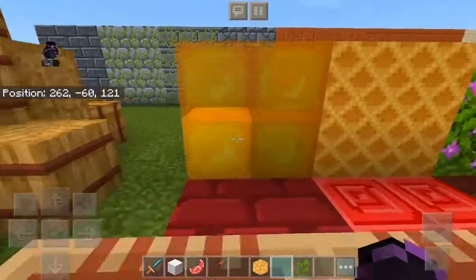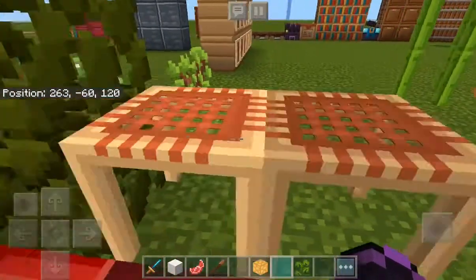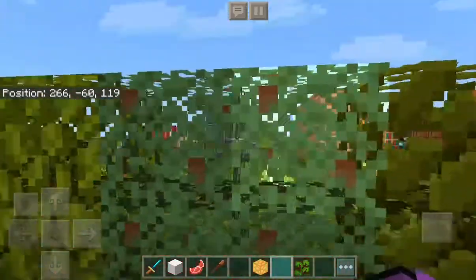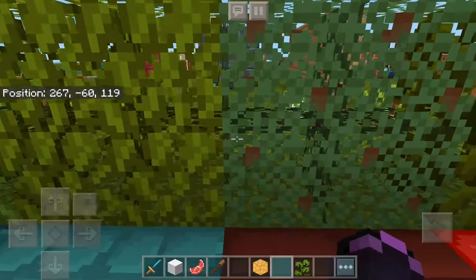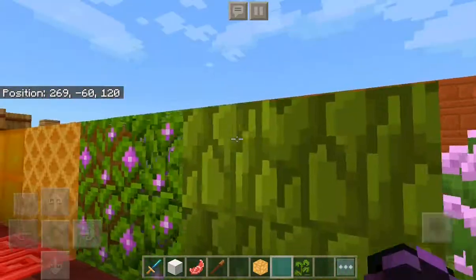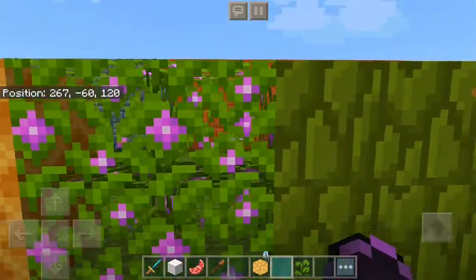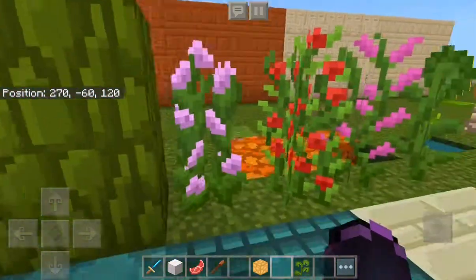Moving on to the leaves and stuff. This is the scaffold right here. You guys can look at these — they look really good. That looks nice, I didn't see that. Azalea leaves, jungle leaves.